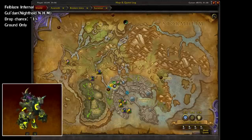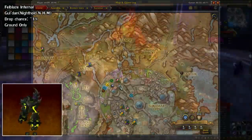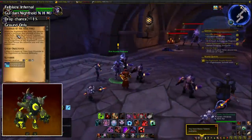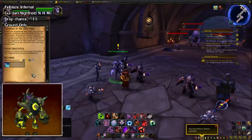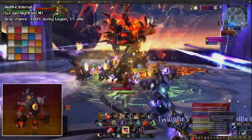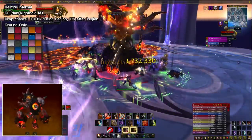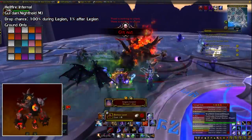Next, we have the Felblaze Infernal — a 1% drop from Gul'dan in the Nighthold raid in the Suramar zone, on any difficulty excluding LFR. Similar to the Draenor raids, there's a quest called the Talisman of the Shal'dorei which you can grab to skip to the final two bosses, Elisande and Gul'dan — a nice little time saver. The alternative version, the Hellfire Infernal, is currently a 100% drop off of Gul'dan in Mythic mode at the time this video was made, but when the next expansion rolls around it'll drop to 1%, so get it while you can.